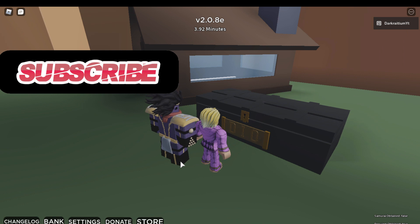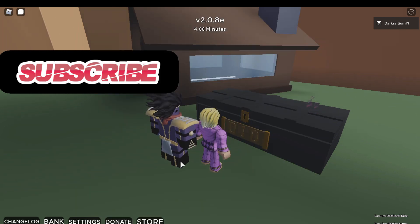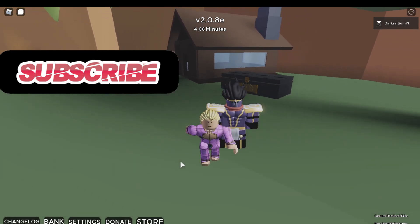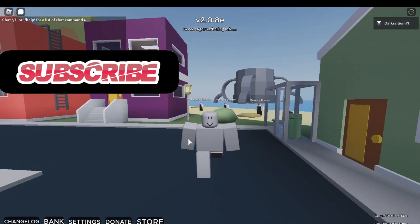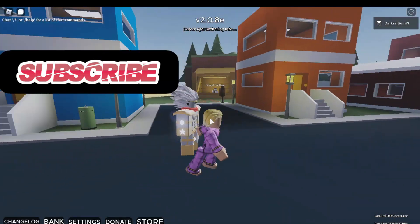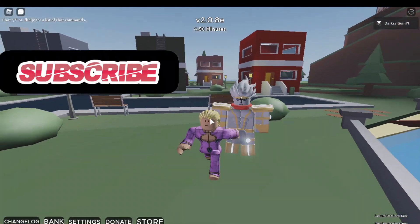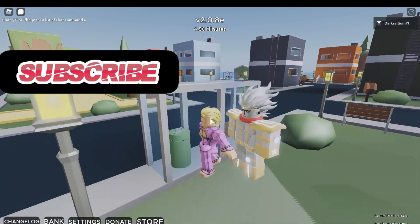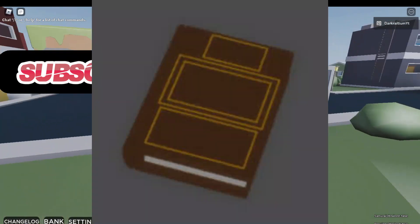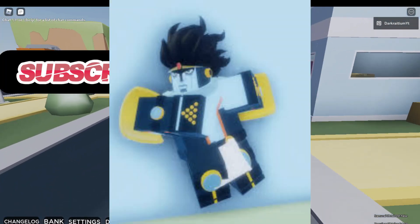You need Golden Experience Requiem to beat Dio. Use that to beat him, and he will either drop a camera, a vampire mask, or Dio's Diary — one of those three. The one you need for your SPOH or RSPOH is the diary. Once you kill Dio and use the diary on your Star Platinum or Retro Star Platinum, Retro Star Platinum will turn into Retro Star Platinum Over Heaven, and Star Platinum will turn into Star Platinum Over Heaven. They did rework Star Platinum Over Heaven, so it looks much better now — it's probably my favorite stand in the entire game.